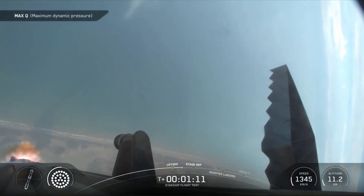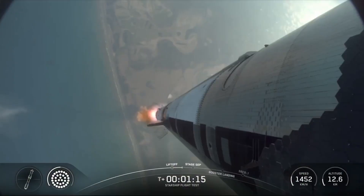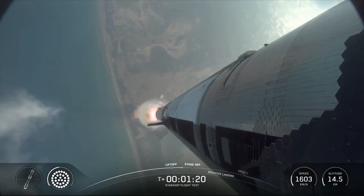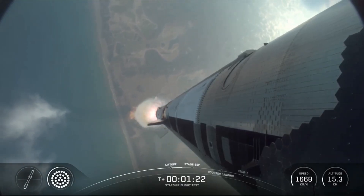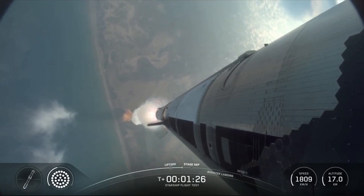You can see those six engines — those three engines on the ship ignited. Six healthy Raptors running on ship on its way to space. Booster doing the boost back. How's it looking over there in Hawthorne?